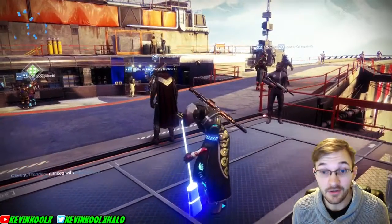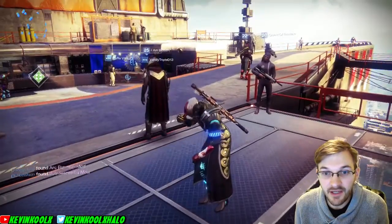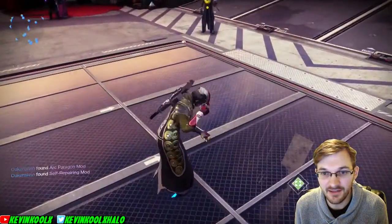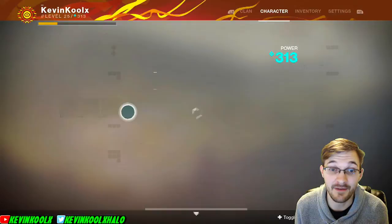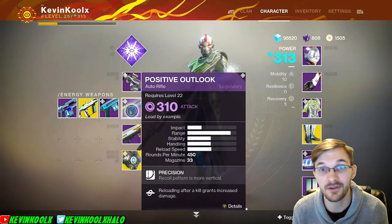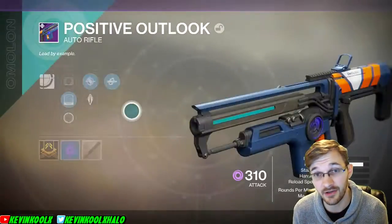Hey guys, I'm still sweeping up this floor, but I have another weapon to show to you. My broom just disappeared! What happened to it? It's just gone! I'm just looking like a crazy person — crazy enough to show you that I have another weapon for you to review today, and it is the Positive Outlook Assault Rifle, one of the very first weapons you get in Destiny 2's Curse of Osiris DLC.